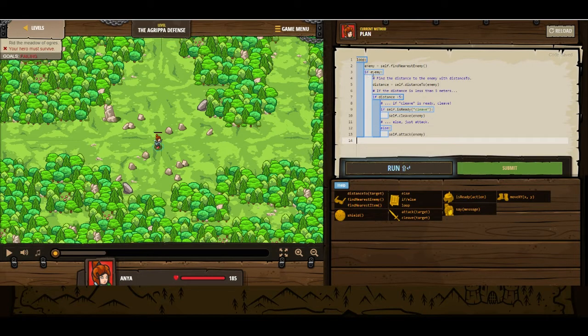So the loop exists. We found the nearest enemy. If enemy exists, then we're going to get the distance to that enemy. If it's less than 5 meters, and if cleave is ready, then we're going to use cleave. Otherwise, we're just going to attack. So let's give that a shot.